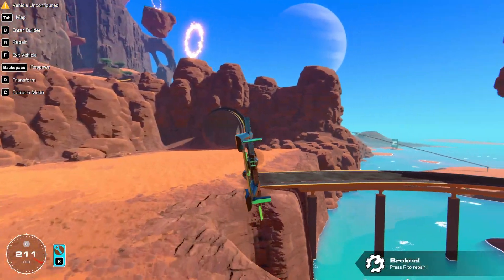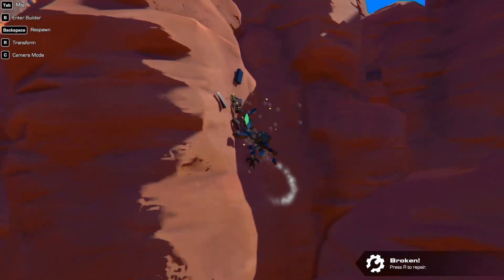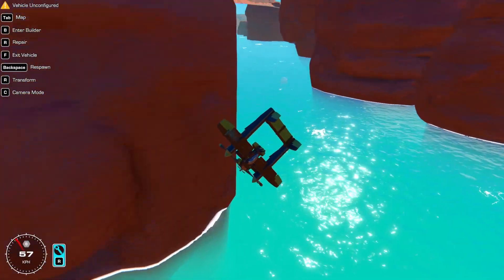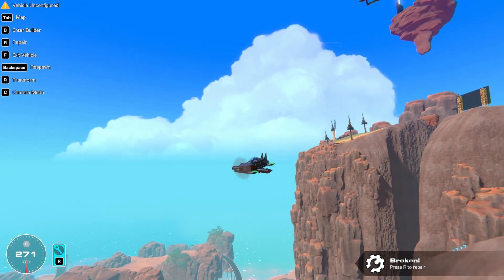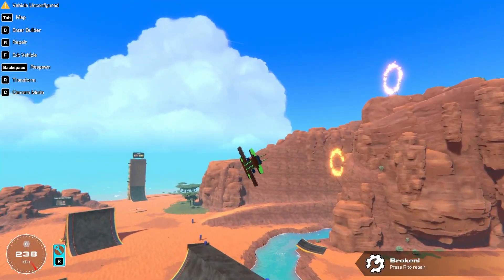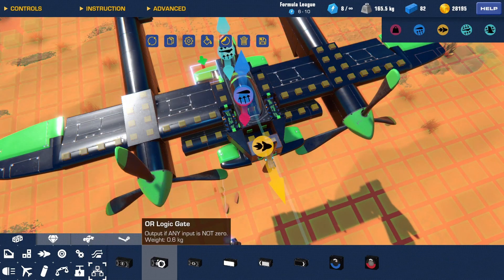I didn't need that aileron — or actually maybe I did. Now I'm below the map. Let's detach. I think the wings might need to go forward a bit. The pitch is actually kind of good now — I can increase it and it does fly. This is surprisingly good.